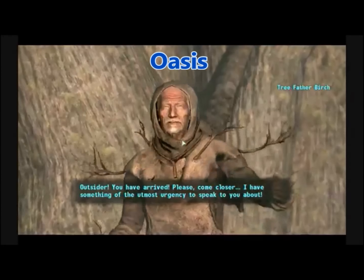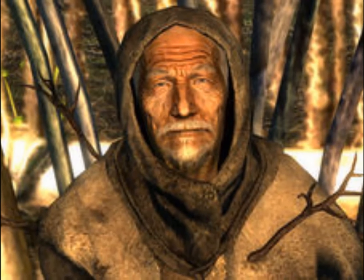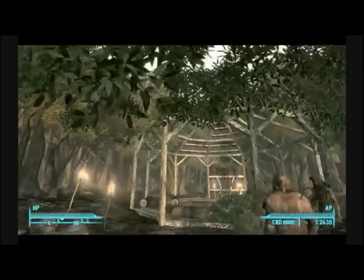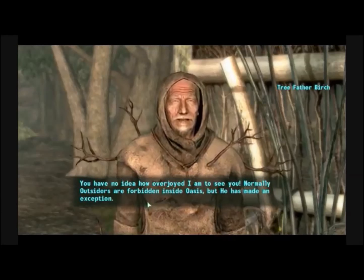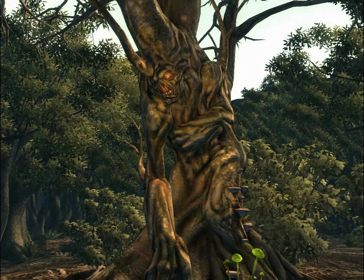Number six on our list comes from Fallout 3 and is titled Oasis. To begin this quest you first speak to a man named Father Birch — birch is a tree, tree minders, clever — who belongs to the cult-like group the Tree Minders. You follow him inside the gate and discover the place called Oasis. It is beautiful compared to the wasteland because it's green — not the sickly green sky of the rest of the Capital Wasteland, but the green of foliage: living plants and trees. Once inside, Father Birch starts telling you about the god tree.